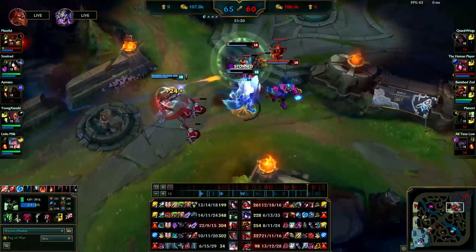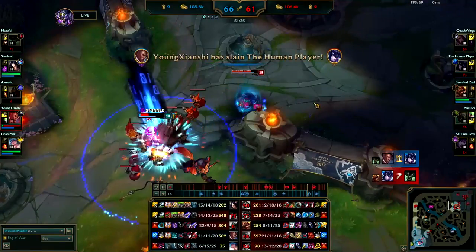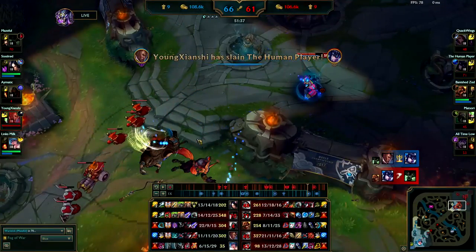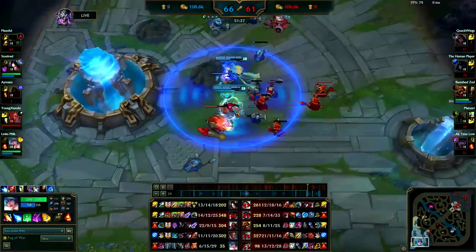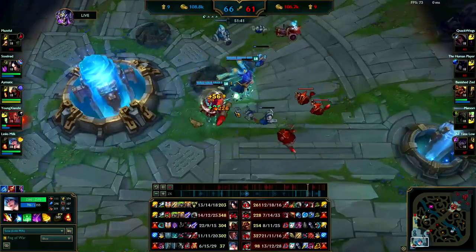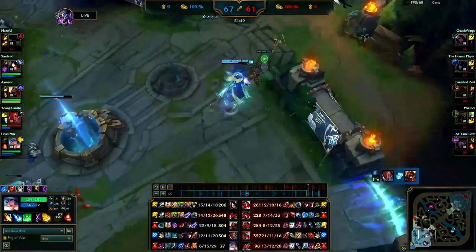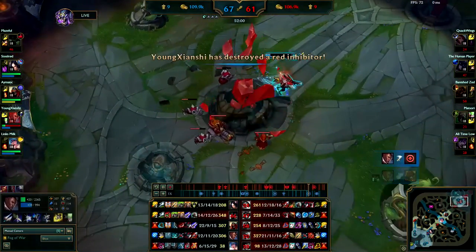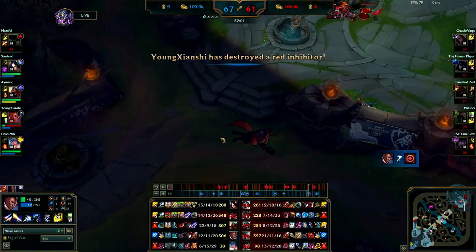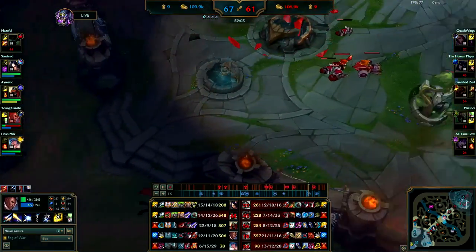A little bit late activation on the E there — you go down. Whenever you're in a fight like that and they're throwing their spells at you, that's the time you want to use your E because you'll take a lot less damage. It's very similar to a Garen W — use it whenever they're throwing all their spells at you. If you would have used it when Brand was tossing all those spells at you, you would have probably lived. You were pretty much full health and they killed you.